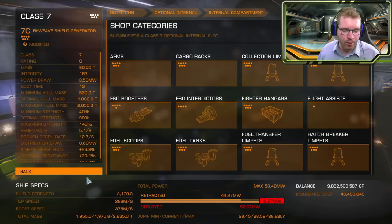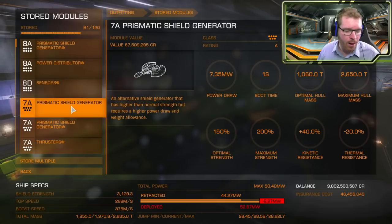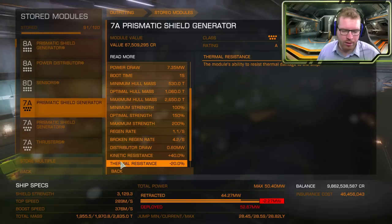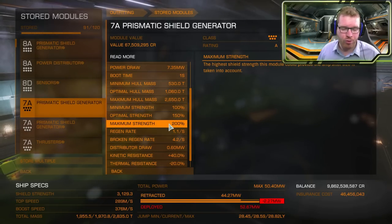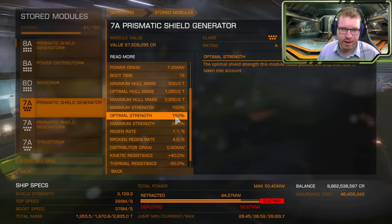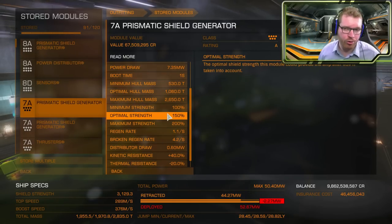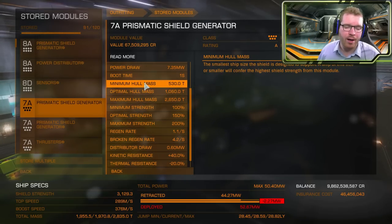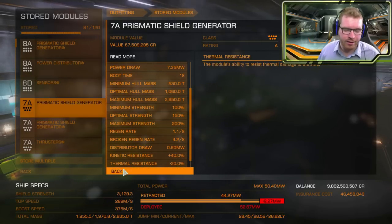It's the exact same thing with a 7A prismatic shield generator: the strengths go up to 100, 150, and 200, compared to 70, 120, and 170 on a non-prismatic. That's why you get more shield out of prismatics — the strength values are higher while the masses stay the same.